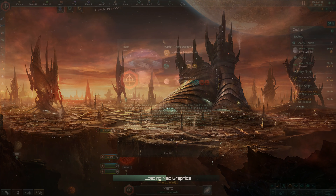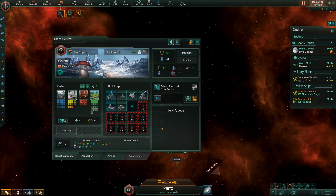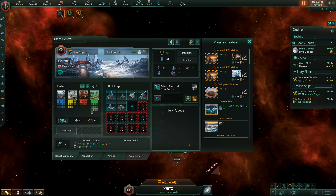Here we are. Let me show you the actual Tree of Life, the most important part of our empire. Here it is: plus 15% population growth speed, plus 10% society research from jobs, plus 10% housing, plus 4 maximum agriculture districts. And each new planet we settle ourselves will get plus 10% population growth speed and plus 5% housing.